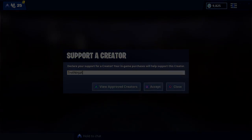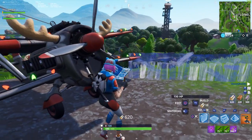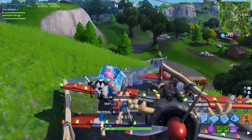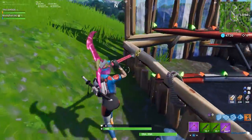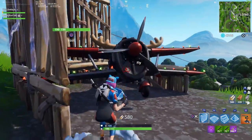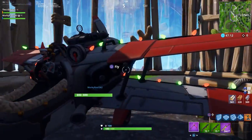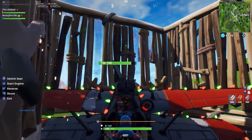Now let's get into the video. The glitch is pretty simple and easy. What you need to do is cover the plane with the wall, and make sure that one wing of the plane is inside the wall. So you're going to cover the plane all around with walls, and one wing is going to be inside the wall. Then get on the plane and shoot the wing.